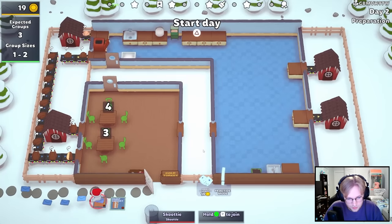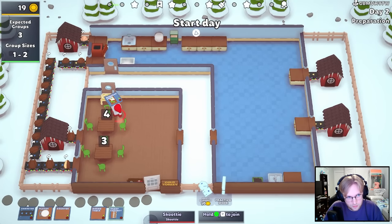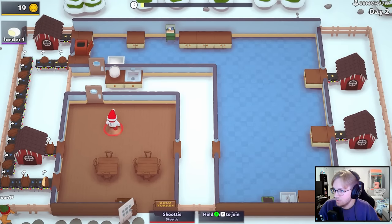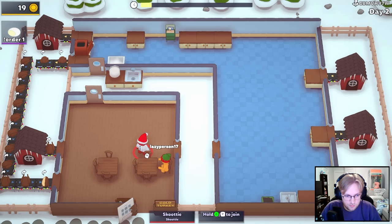They should offer conveyors fairly regularly, but we want a research desk first. I think here we should just bring our plates right here, because the elves are making the turkey, so we should be good. Expected groups three. I think it's over to four. Would you like a piece of turkey? That's all we have. I guess I should just phone in everyone.